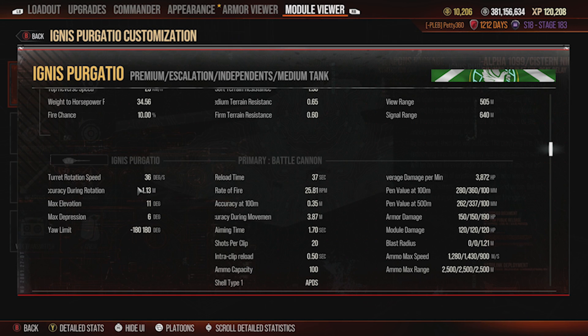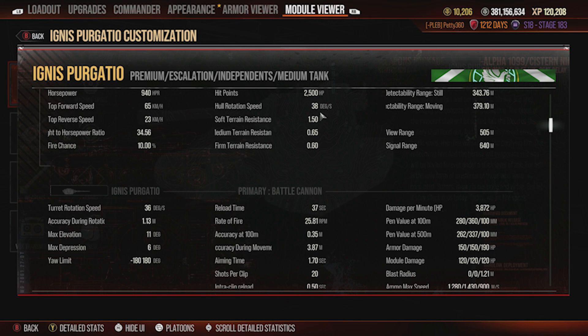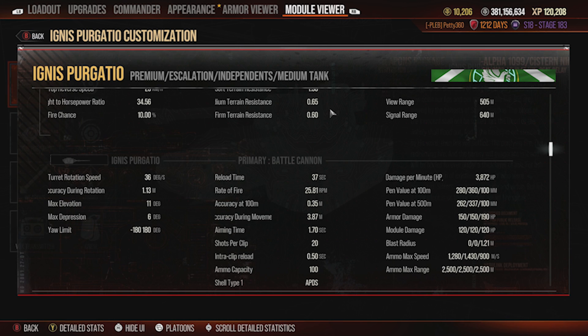You've got 36 degrees a second traverse on the turret, but the hull doesn't keep up with it, so when you're circling someone you've got to have the gun pointing the same way as you're driving. You'll have some missed shots when the turret traverse just doesn't keep up with the tracks during a maneuver. You've got 1.13 meters of accuracy during rotation, which isn't the best — you'll want to run vertical stabilizers to improve that.